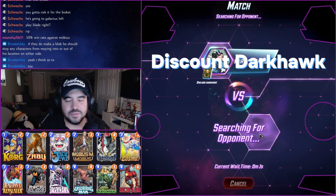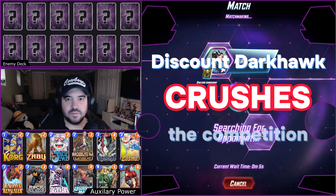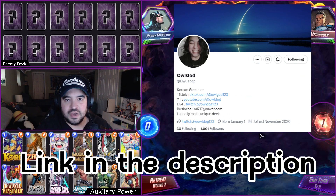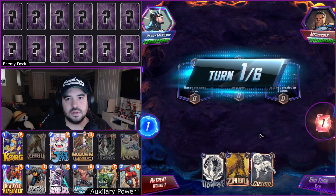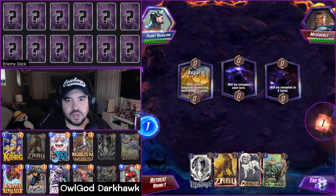This discount Darkhawk deck absolutely crushed an Infinity Conquest for us. I wanted to share this deck I found from Korean Marvel Snap player OwlGod. Please give him a follow on Twitter and check out his original deck list in the description below. I did make one small change from his initial list and swapped out Rogue for Enchantress.